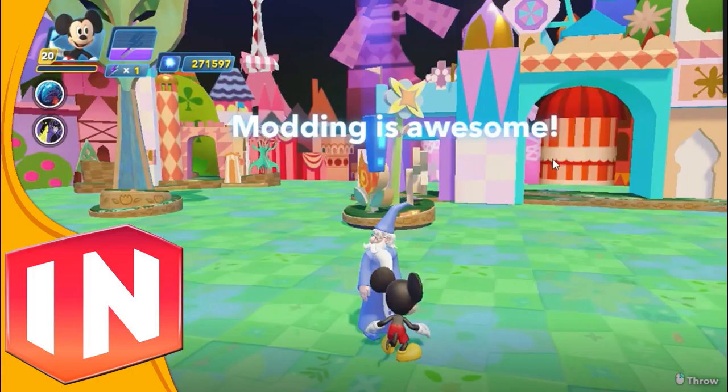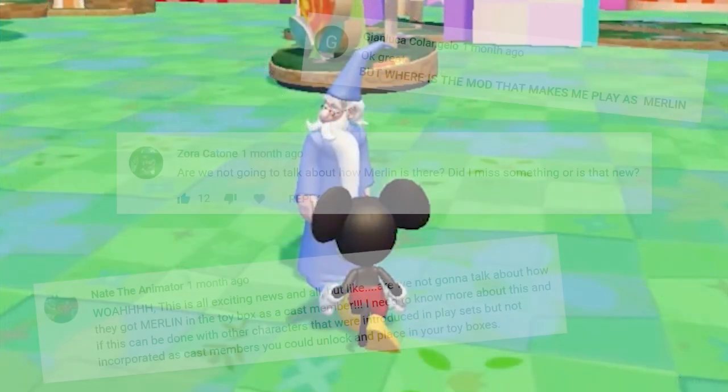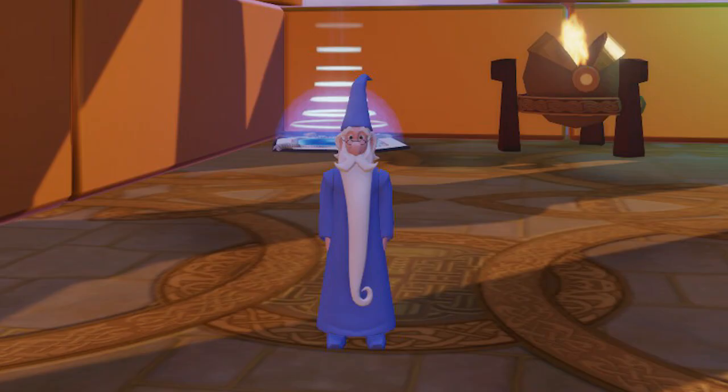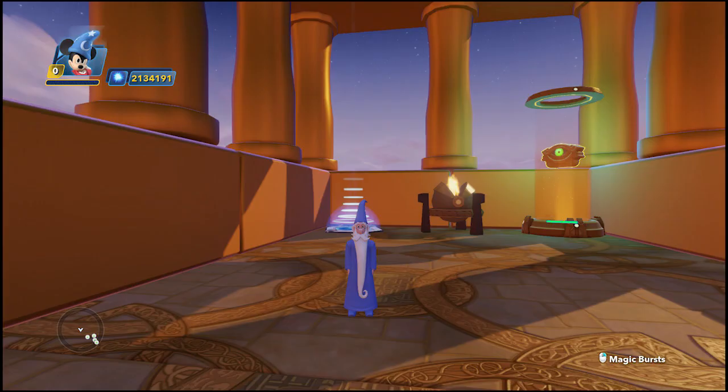Now remember back when Naxtus Knight modded in a working text creator tool? Fans noticed that Merlin was in the toy box and were wondering how? Well, thanks to Carl, he actually made Merlin a playable character. But unfortunately, like C-3PO, he has no animations. It's still fun to see them mod in such characters.